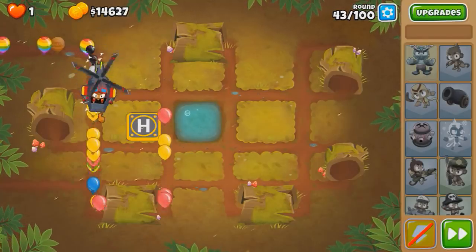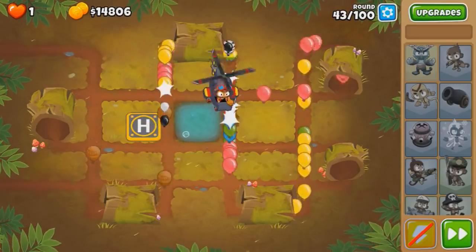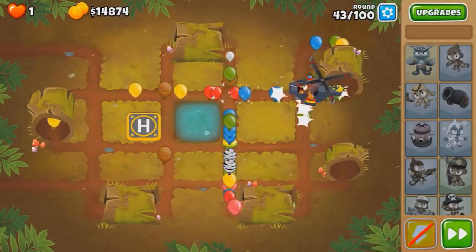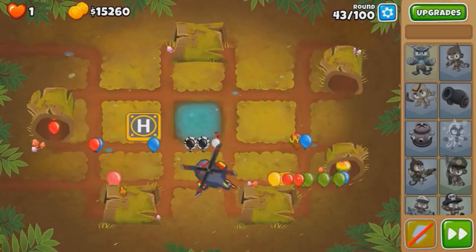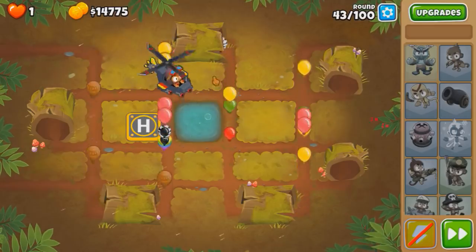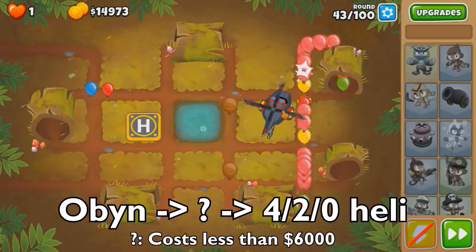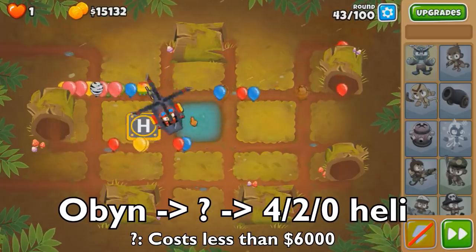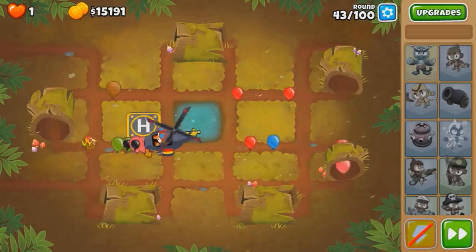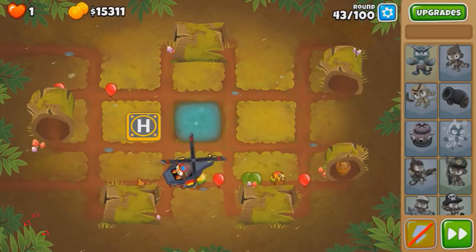Okay, I definitely underestimated this round. I thought it would've been a lot easier, but I guess not. We're in for a tough one — which will either take one attempt or thirty. We got a lot of rainbows down, but the ceramics are so damn tight. I think I need another intermediate tower in between Razor Rotors and Apache that costs less than 6k overall, and then this would still potentially work. Cause right now this plan is not working — round 43 fricks everything over.